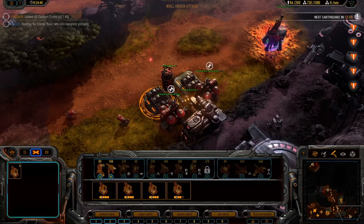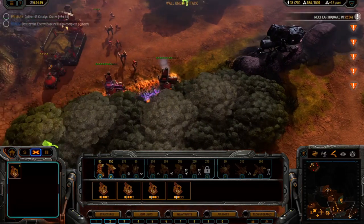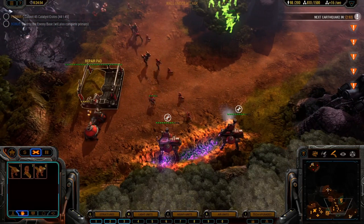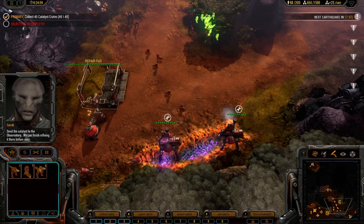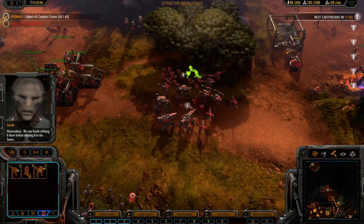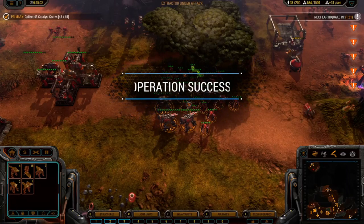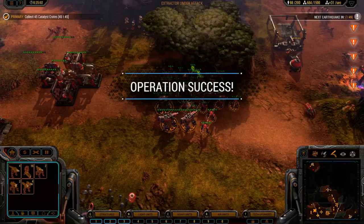Send the catalyst to the observatory — we can finish refining it there before moving it to the Sumer. Oh okay, well that's done then. I was kind of hoping to take my attack force, but hey, we got the catalyst, so that's all that matters. And those guardians actually did quite a good job. Oh wow, that almost looks like a human on the ground right there — well, humanoid. Oh, it's bleeding.